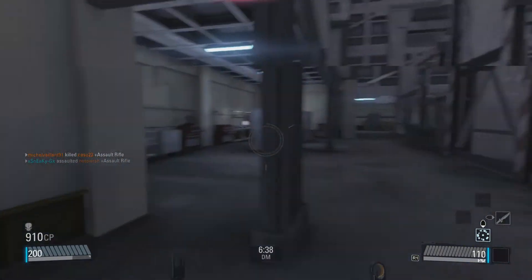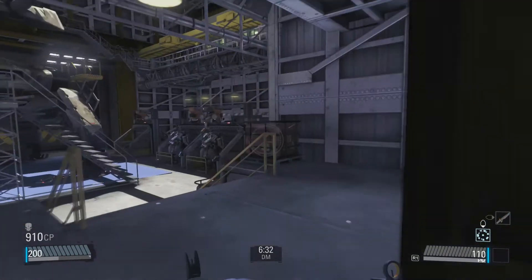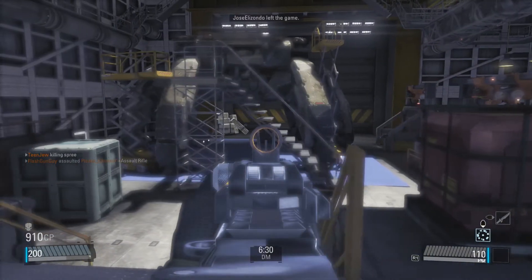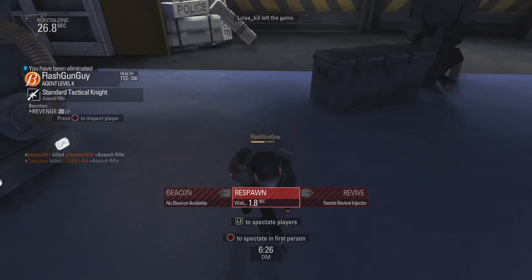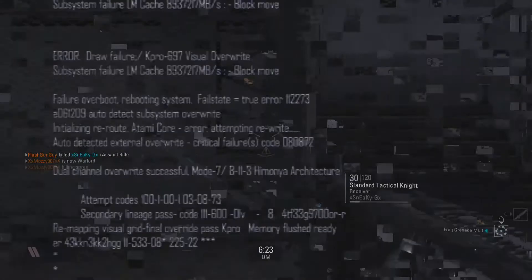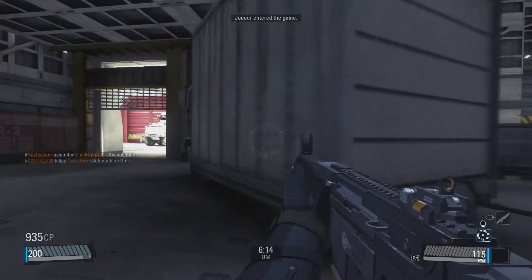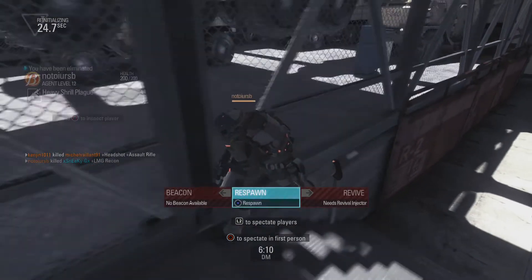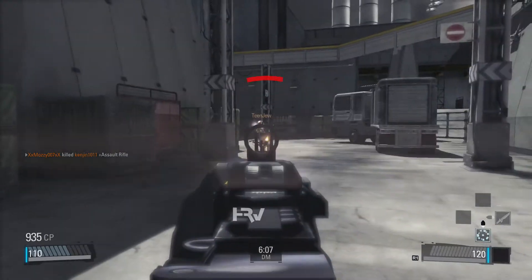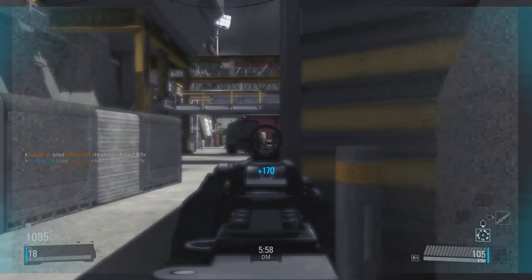That person was using cover to their advantage — their health still dropped pretty low, but still, that worked out pretty nicely for them. People just sneak up on you all over the place in this game. There's no way I should have spawned anywhere near a player like that. That's alright — we'll still pull off the win here. I'm in a really bad position; this person knows where I am. Okay, I got the kill.